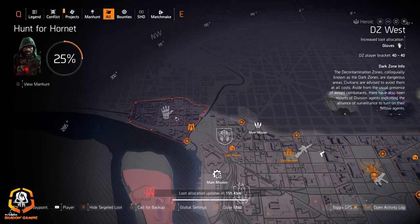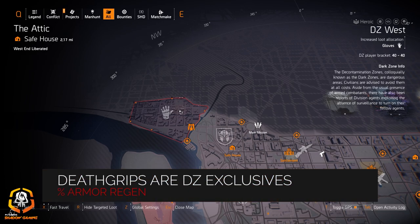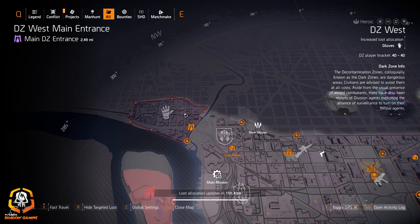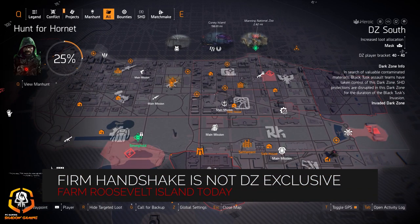We've got gloves in DZ West, so if you're looking for the Firm Handshake gloves or the Death Grips — those are named DZ exclusives, at least the Death Grips for sure — those have armor regeneration percentage on them. The Firm Handshake has 15% status effects baked into it. I don't believe the Firm Handshake is a DZ exclusive; it might be, but they were selling it at one of the vendors last week. I'll put it in the pinned comment section below.